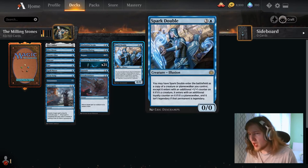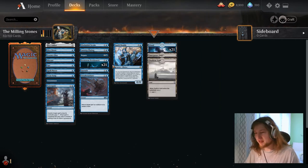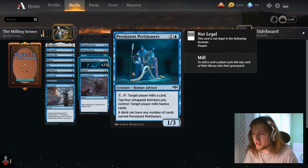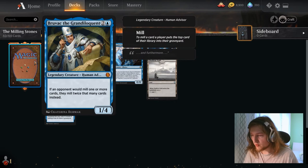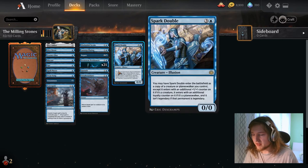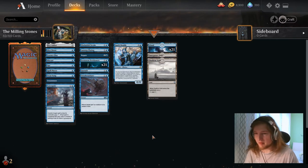With Spark Double — while it is more expensive than petitioners — it allows essentially the same line but different. The line with Spark Double is: petitioners on 2, petitioner on 3, Bruvac on 4 — so on turns 3 and 4 we have 1 mana up for protection. Then turn 5 play Spark Double copying Bruvac. We mill the opponent one turn later but only need to activate once, because we get double-double — so milling for 48 — and that's also game.